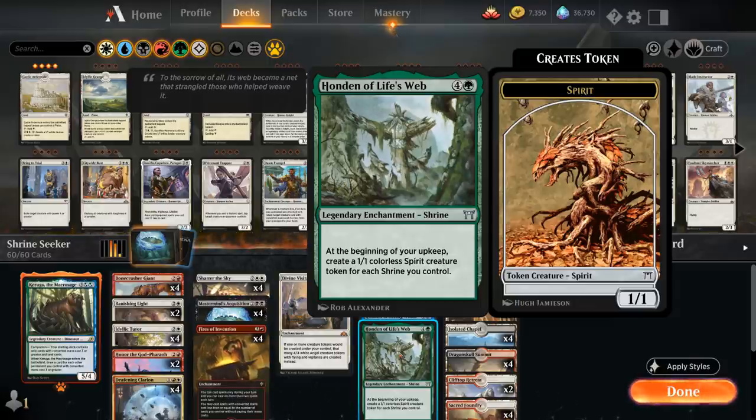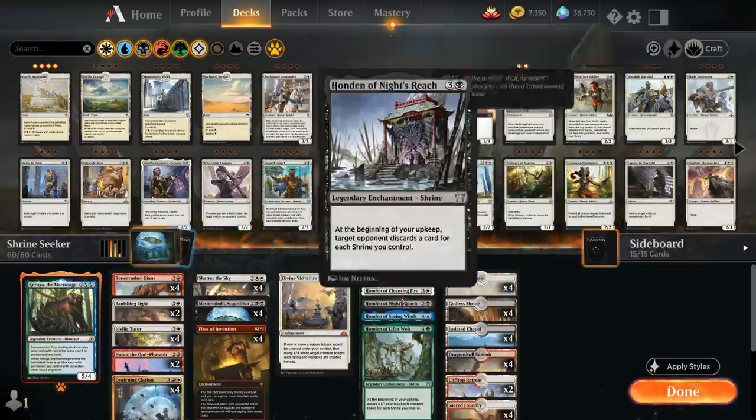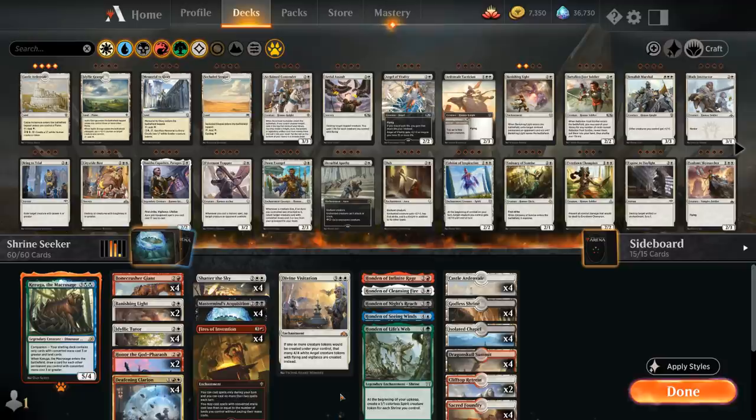So the goal of the deck is to get all five shrines in place so we can deal five damage, gain ten life, make the opponent discard five cards, draw five cards, and make five spirit tokens at the beginning of each upkeep — which is of course pretty powerful if we can make that happen.